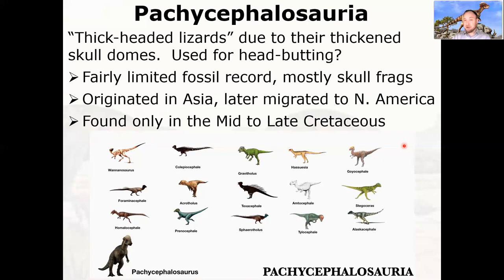Some of the more basal members are hard to classify, especially when we're only dealing with bone fragments — potentially there are earlier forms that are just misdiagnosed. These are later derived forms that don't arrive until the mid-to-late Cretaceous when the continents had already drifted apart, so they couldn't reach South America or Africa. Like Stegosauria and Ankylosauria, there's not a ton of body variation among Pachycephalosaurs — sizes change, but it's mostly variation on the general dome-headed form.